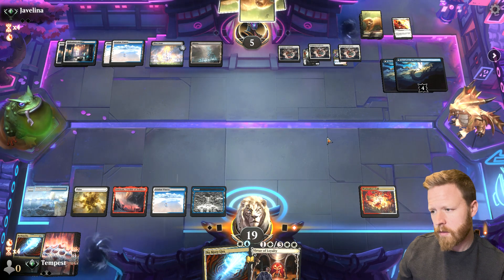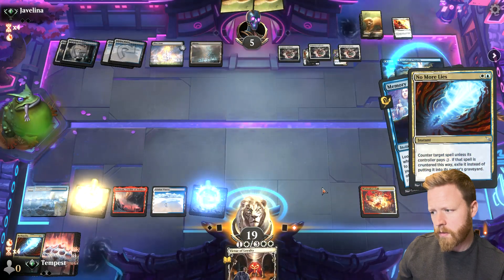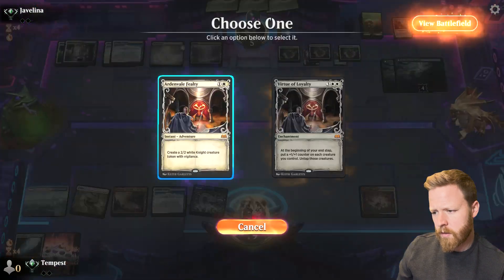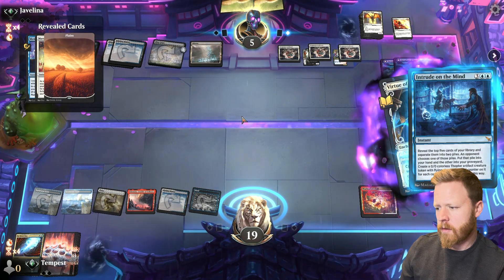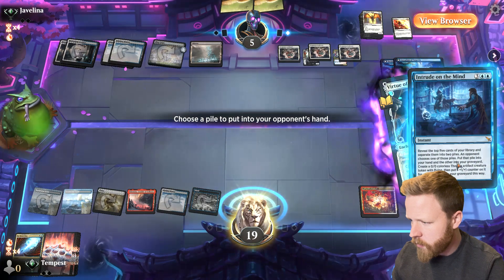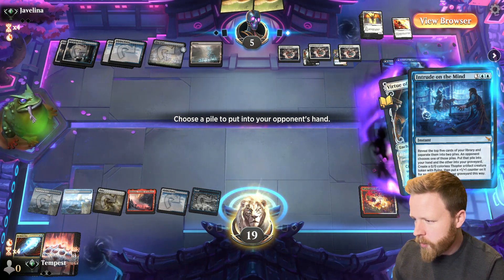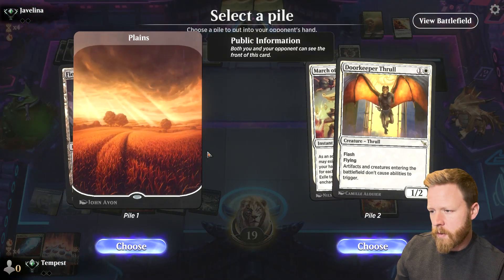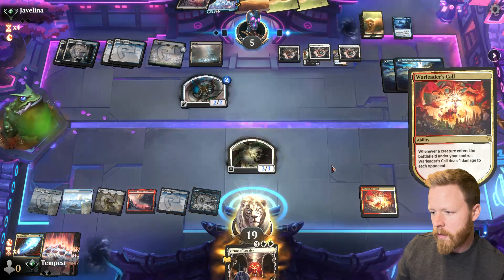Let's hold off on this. Memory Deluge — let's just counter it. Let's attempt this. That thing again — top five cards of your library, put them into two piles. Opponent chooses one of those piles, puts that pile into your hand and the other into your graveyard. Create a 0/0 artifact creature flying, then put a +1/+1 counter on it for each card put into your graveyard. I think I put that into the graveyard and this into their hand — I don't really want to put Memory Deluge in the graveyard.